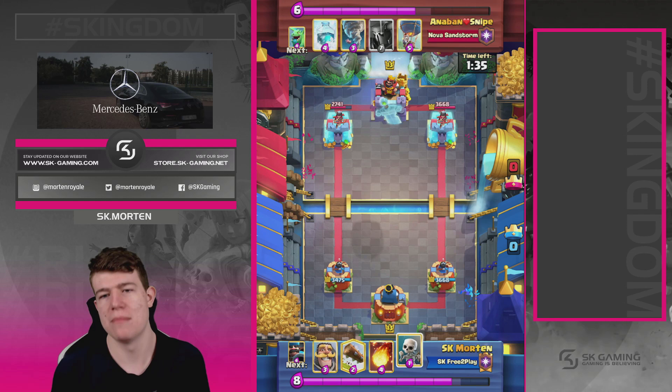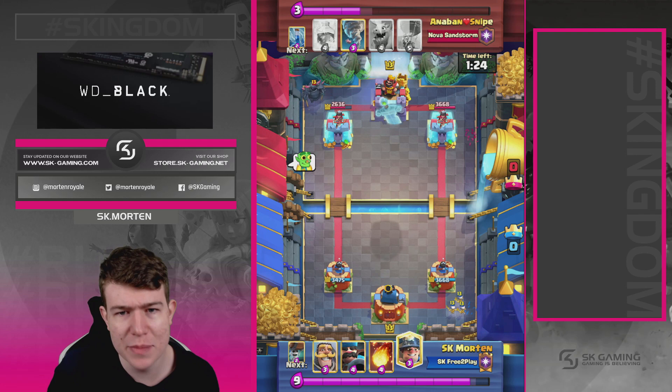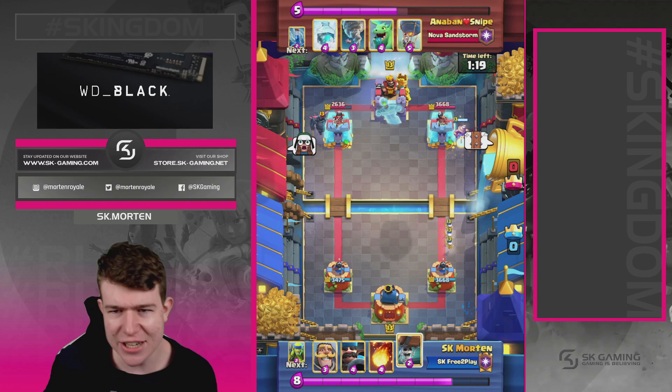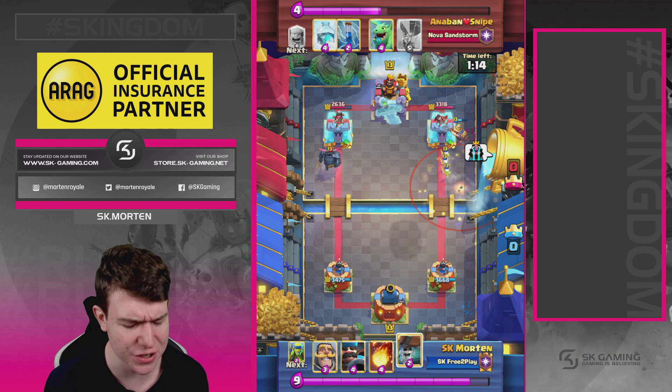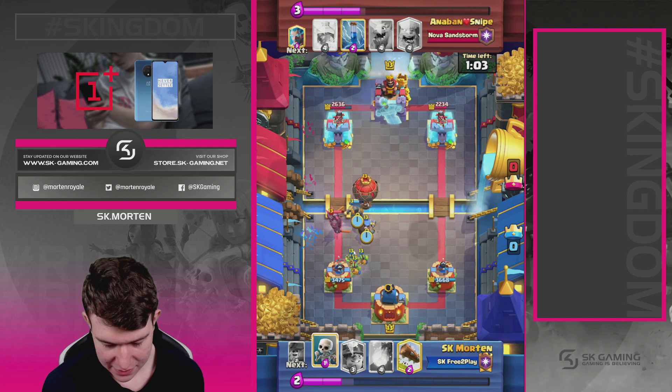He always goes Pekka in the back — I can't really punish that, so I go Miner to chip. He has to respond; he uses Tornado instead of Baby Dragon. I immediately go Wall Breakers at the bridge for a double connection. Going in with a high Hunter because I knew he didn't have Nado in cycle. Hunter does a great job — perfect Hunter placement. Now trying to keep up the pressure.